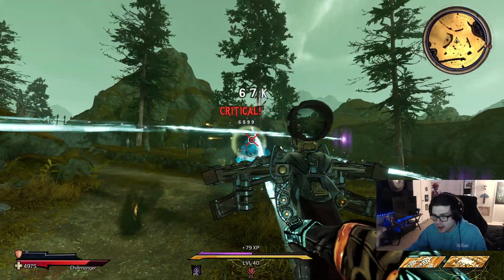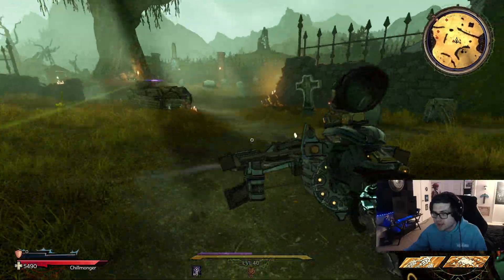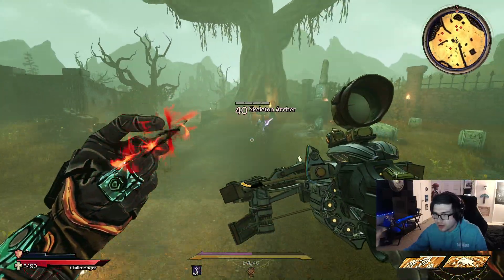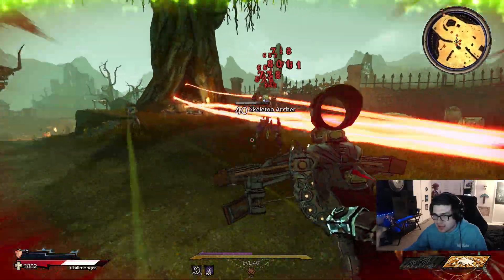Let's go on and get some spell weaving stacks up here to get our build working a little bit. We're going to kill these guys. Alright, we have eight spell weaving stacks now. We'll go up here and cast it towards them.